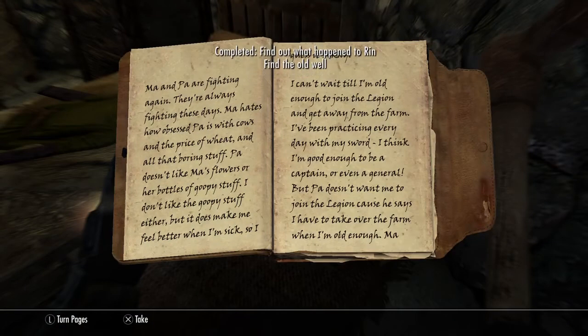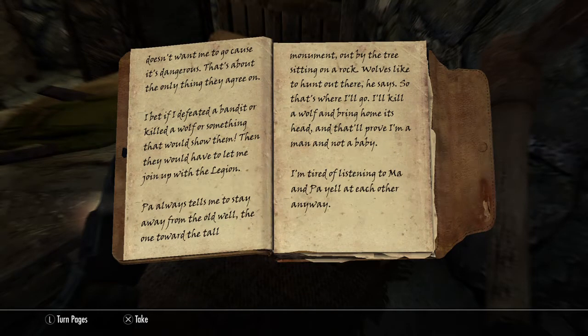Here we go - Rin's journal: 'Ma and Pa are fighting again, there's always fighting these days. Pa is obsessed with cows and wheat, Ma has her flowers and bottles of goopy stuff. I can't wait till I'm old enough to join the Legion. I've been practicing every day with my sword. Pa says I have to take over the farm, Ma says it's dangerous - that's about the only thing they agree on. I bet if I defeated a bandit or killed a wolf, that would show them. Pa always tells me to stay away from the old well toward the tall monument out by the tree sitting on a rock - wolves like to hunt down there. So that's where I'll go.'